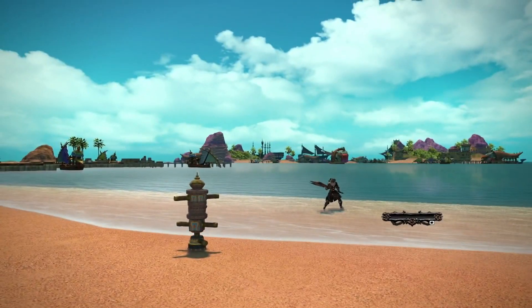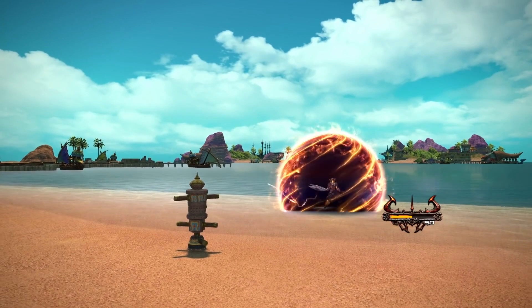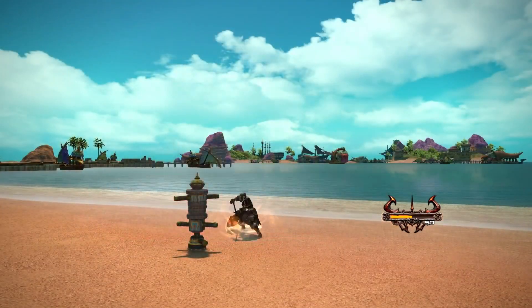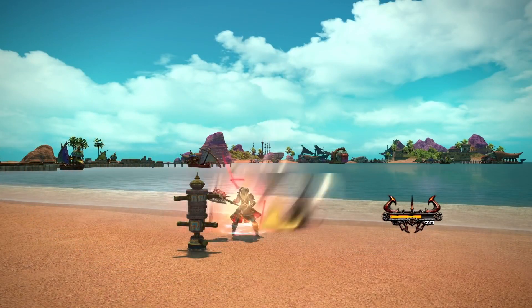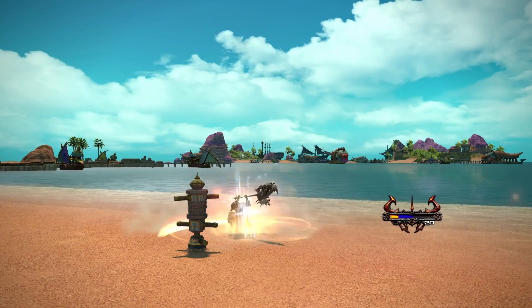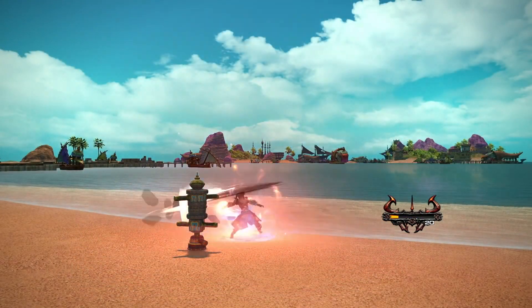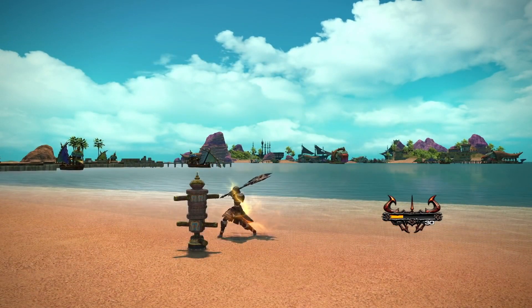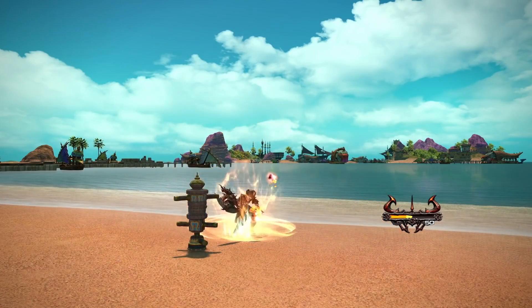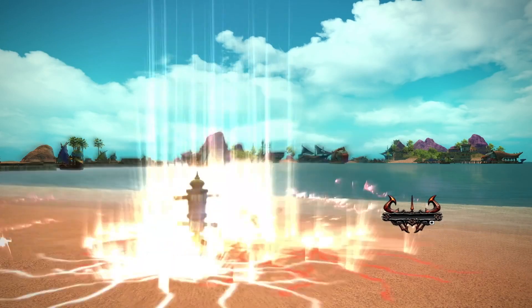Moving over to Warrior: Onslaught and Upheaval no longer cost Beast Gauge, so they're just cooldowns you'll be pressing now. Onslaught also has three charges attached to it. Your AoE combo will now also apply Storm's Eye, which will be great for dungeons. We also have the upgraded Upheaval skill here, and this is probably just the upgraded Nascent Flash skill animation as well.